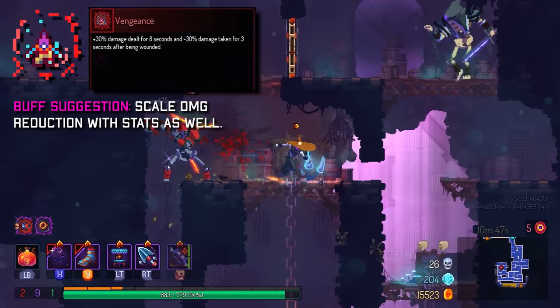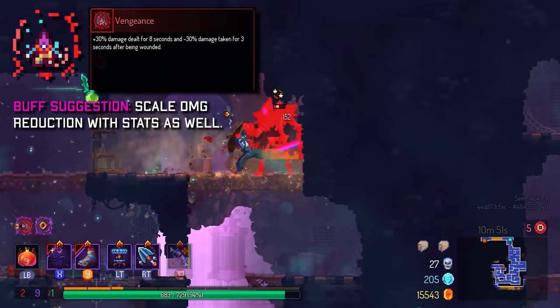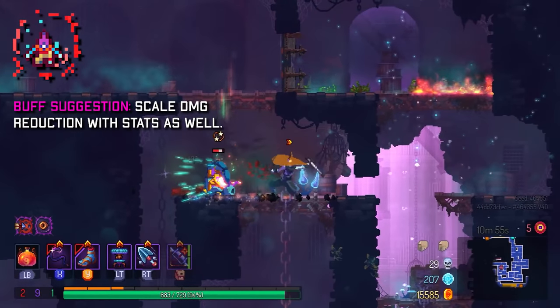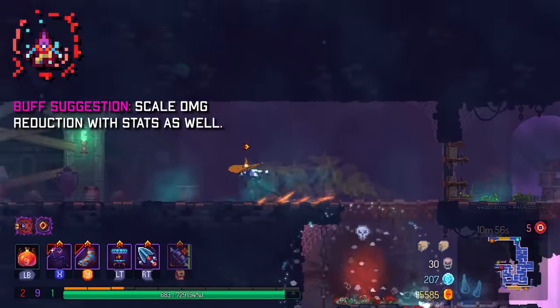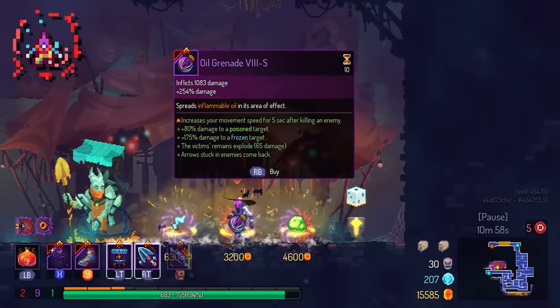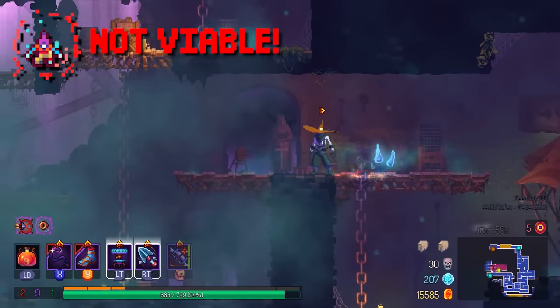Let's move on to Brutality. First off we have Vengeance. The damage reduction used to be 60%, which was big and some people took it off-color. Now it's just not very good. On higher BC levels you generally don't want to be hit at all, so there's no reason to pick this.